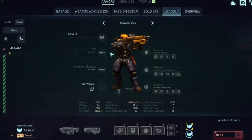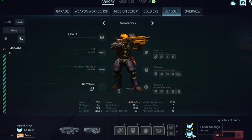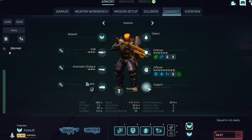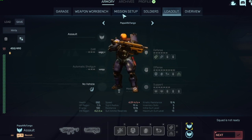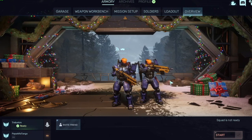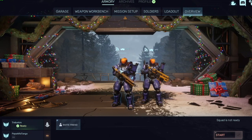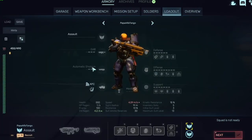Both players are little blue characters with very large guns. To get started, go to your character — either click 'Loadout' on the top right or click your person on the screen. That will take you to your character setup.